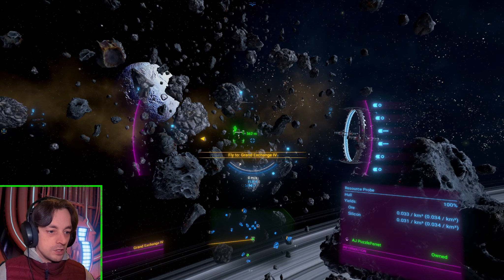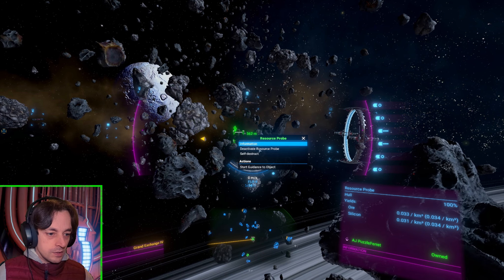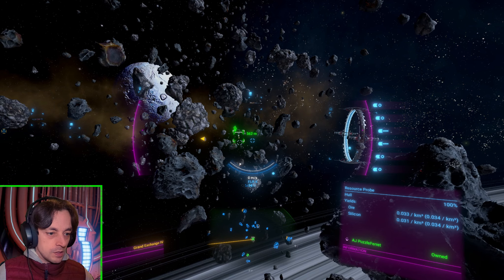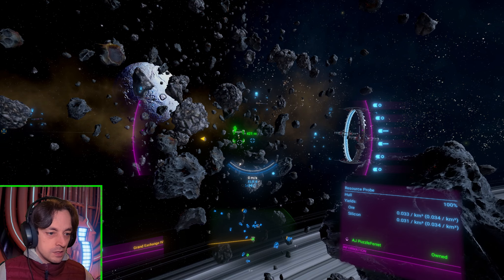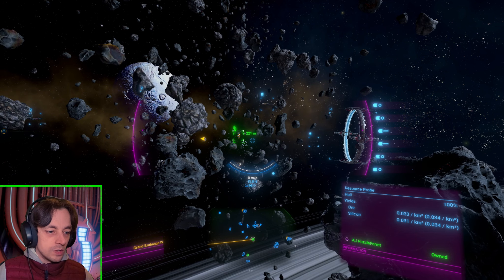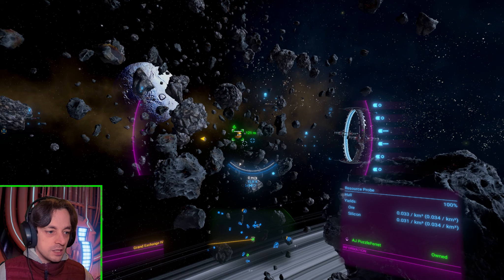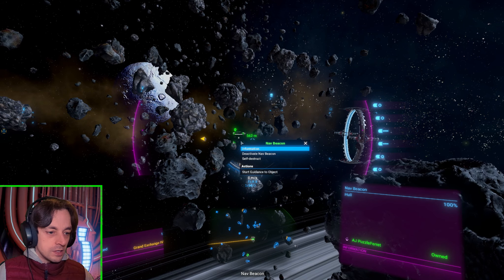We'll grab back that resource probe since we don't need silicon or ore. Deactivate the probe, suck in the probe. We've also got a navigation beacon which we have really no use for at all. We've got to find some of this Nividium — it's got to happen.